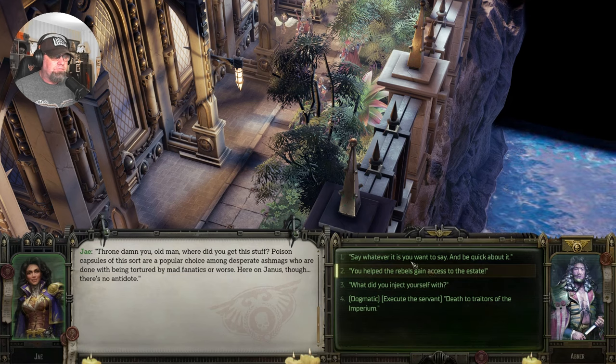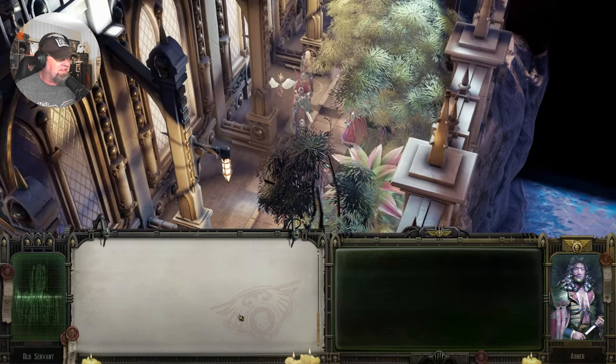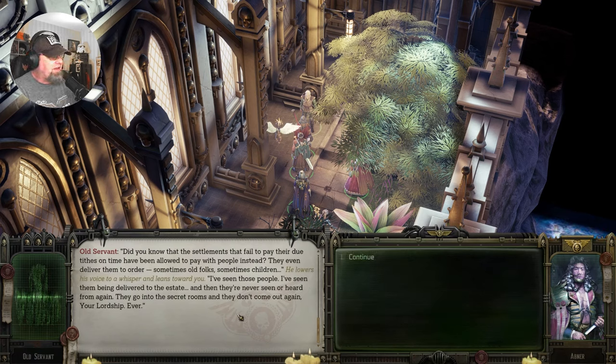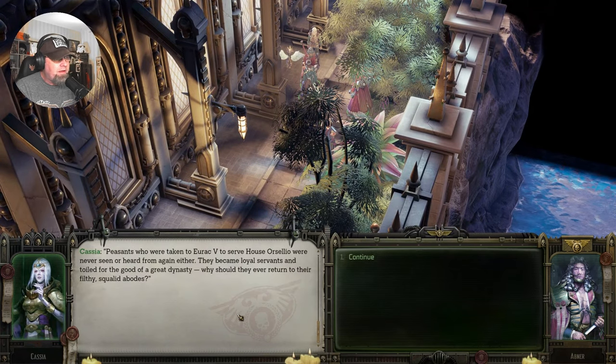Say what it is you have to say and be quick about it — he's only got 45 seconds now. The servant reveals: Governor Vistenza is creating something monstrous behind closed doors. Settlements that fail to pay their tithes on time have been allowed to pay with people instead — sometimes old folks, sometimes children. They go into secret rooms and they're never seen or heard from again. However, peasants taken to Urak V to House Ossilio were never seen again either — they became loyal servants. But let's not talk about that.